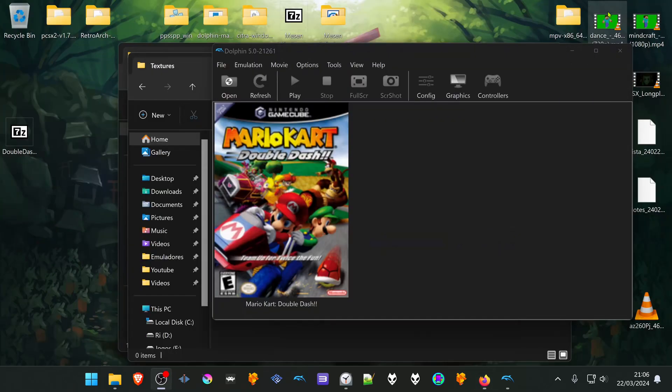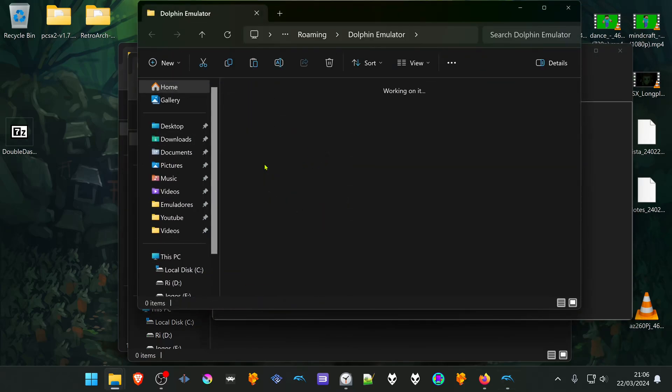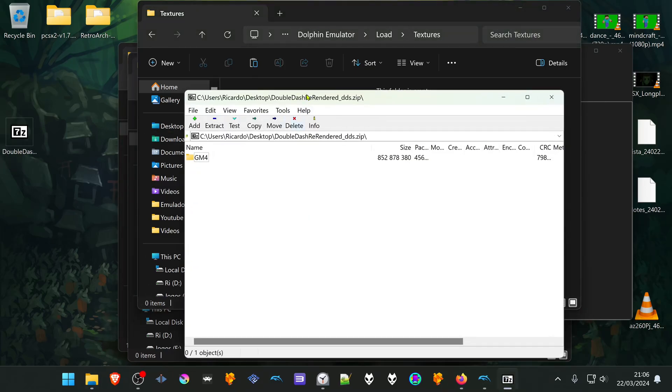After the download is complete, go to Dolphin, go to File, open User Folder, then go to Load, then Textures, and extract the textures to this folder.